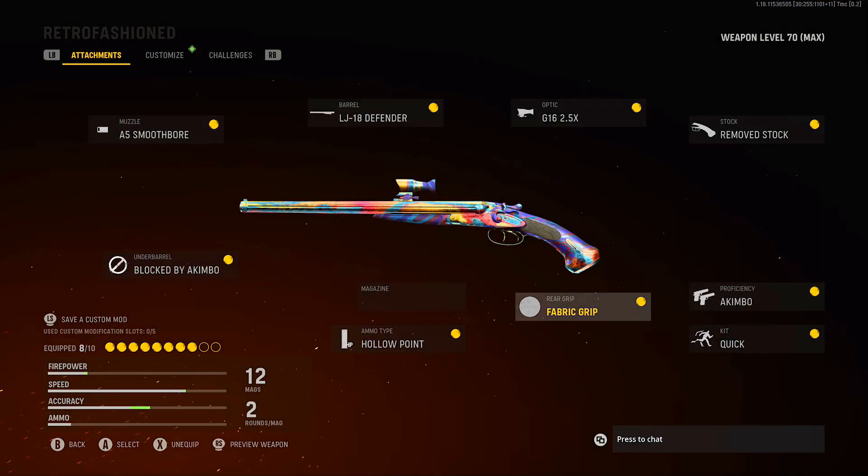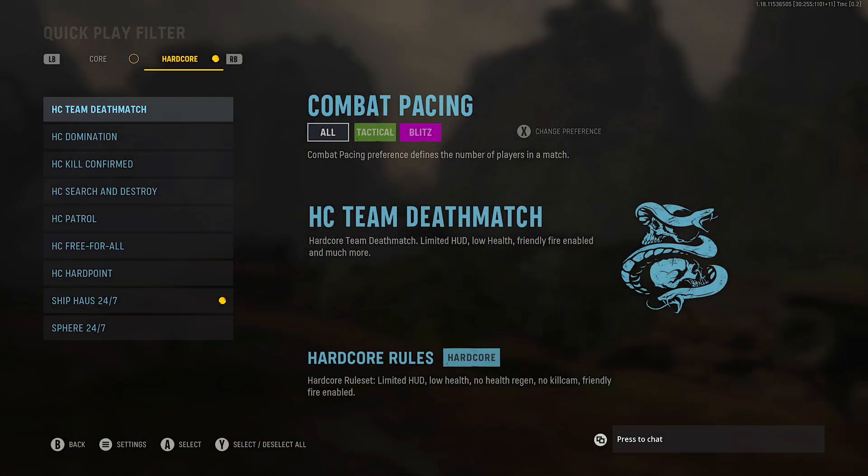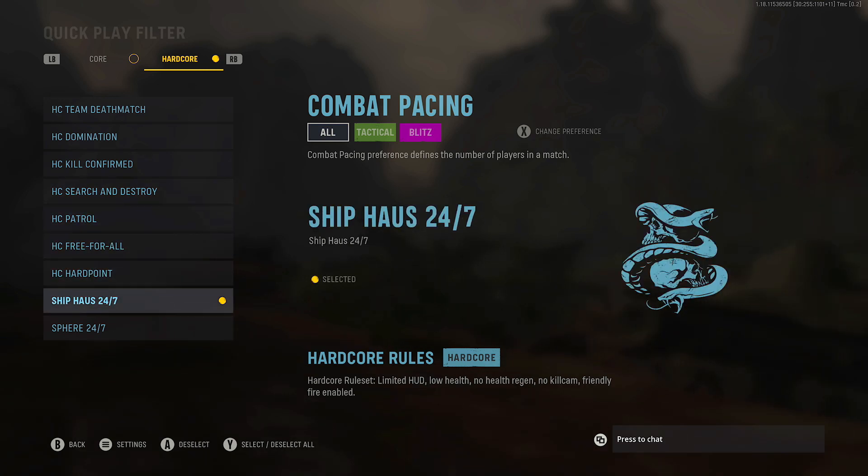The easy alternative is to go into Call of Duty Vanguard. If you're doing this in Vanguard, I like to put the double barrel on - this is the exact loadout I like to use. Just jump into a class and it's going to be absolutely broken. I think they've nerfed the shotguns a lot, and what I like to do is, with the playlist up, make sure you switch over - not core, go on hardcore.